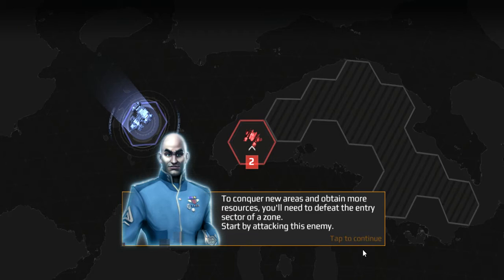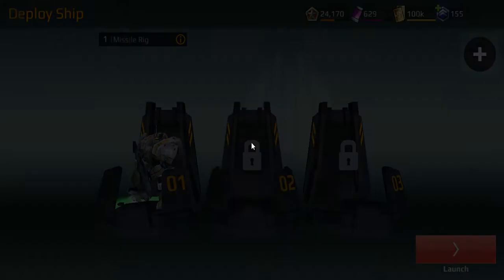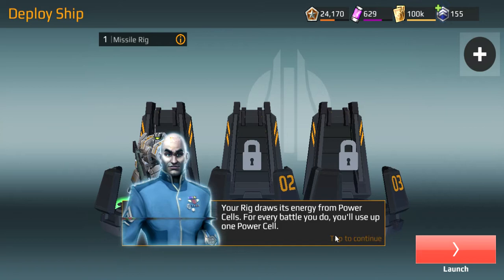Look at that. Start by attacking this enemy. Hmm. I don't really want to, but I have no choice. Power cells. Your rig draws its energy from power cells. For every battle you do, you'll lose one power cell. Cool, I don't care what you guys say — I have three of them. I guess I really have no choice.